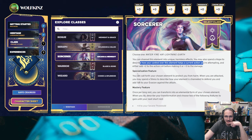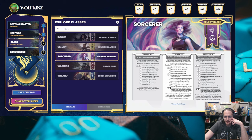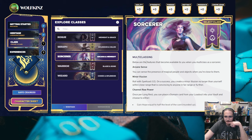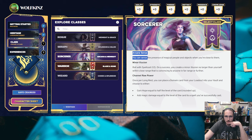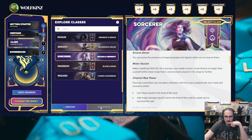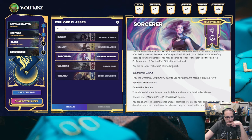We're gonna have to playtest this. You can call forth your chosen element to protect you from harm — spend a stress to describe how your element is channeled to defend you from one to eight. There are level-up options and multiclassing options available too. Now the question is, I've selected it, but experience is still grayed out. Fishy in the chat says there are dice called hope die and fear die. So we might need to have a separate conversation if you've read through this — I haven't had a chance to read it yet.